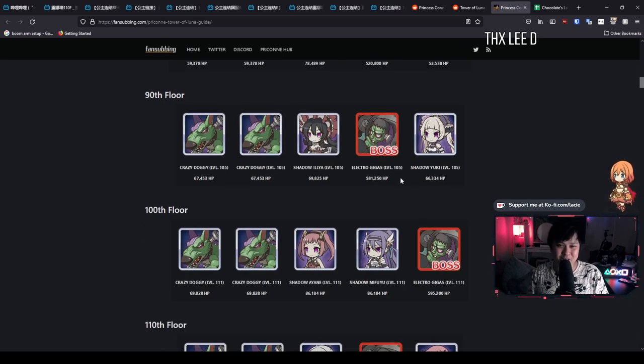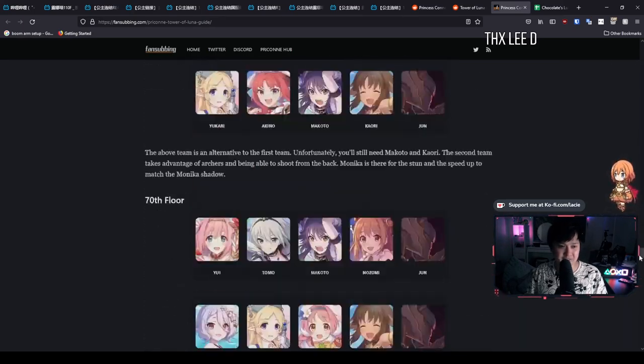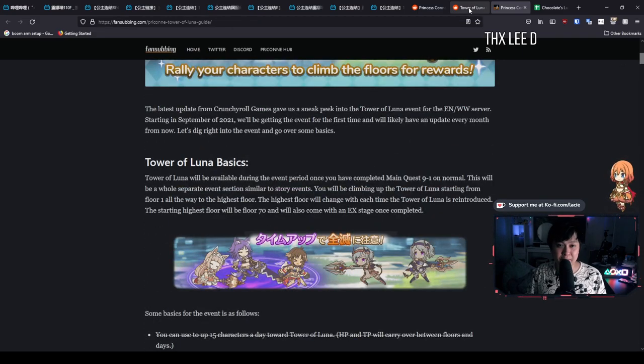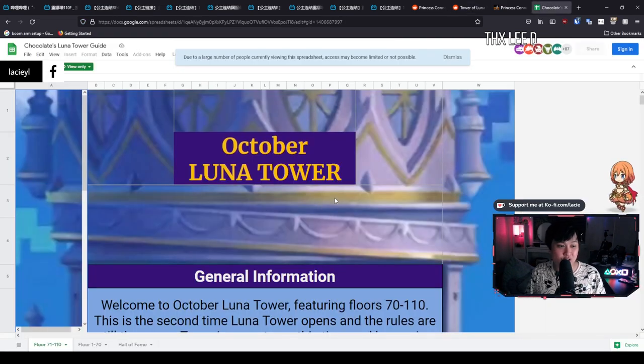We don't really get much content in Princess Connect, so it's worth planning! That is Fansubbing's guide — he's put a lot of effort into this, massive shout out to Fansubbing, one of the other content creators still in the scene. This will be in the description. He also leaves a bunch of notes, but essentially it's stuff we've already covered. I'm going to bring you guys to the last stop of the Lunar Tower Guides train, which is Chocolate's Lunar Tower Guide that we already kind of covered.